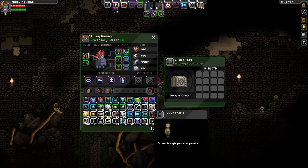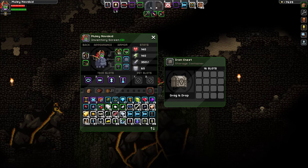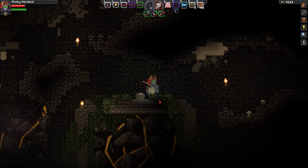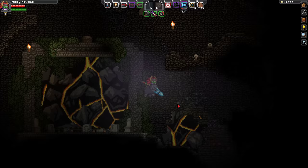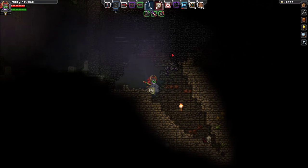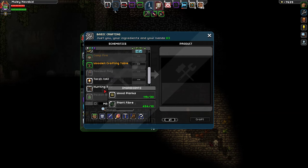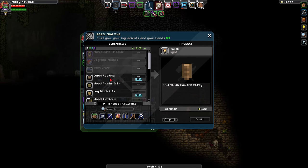I gotta get rid of some of this crap. I don't even know what to get rid of anymore, it's that bad. I guess I could just use drills — that would clear up some inventory and it'd be good to get some stuff. I just ran out of torches. Torches, there you are. Let's make a bunch — let's just use all of it. There we go.